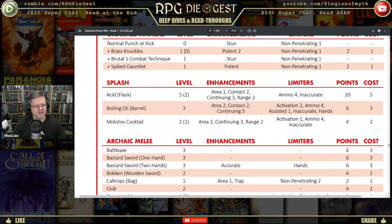Looking at the acid flask — it's got five levels worth of capability but only costs two levels, because it has a ton of limiters. I count around eight enhancements and several limiters, but I honestly don't know how they arrive at the five-slash-two cost here. Maybe something simple from character creation that I'm not remembering. Feel free to put that in the comments.